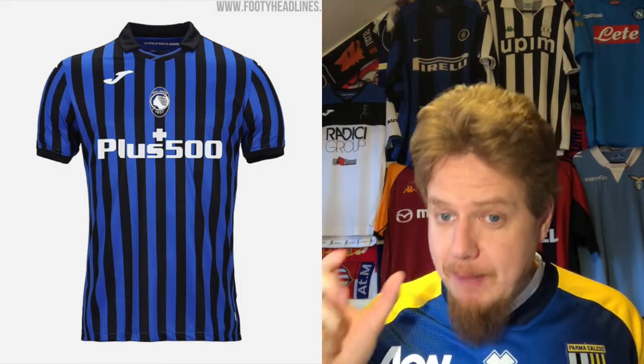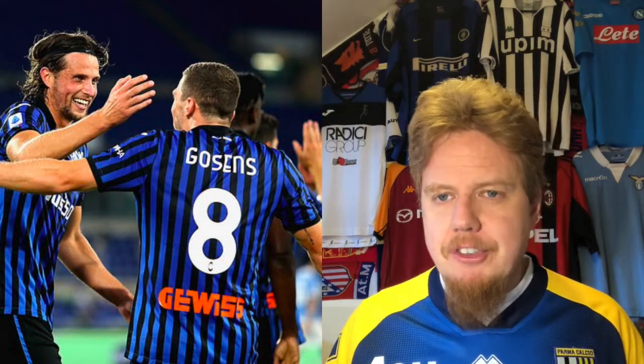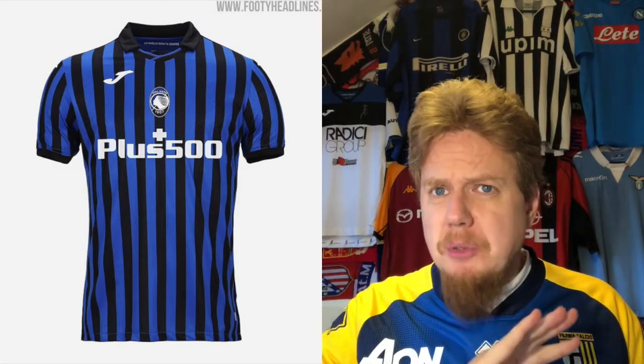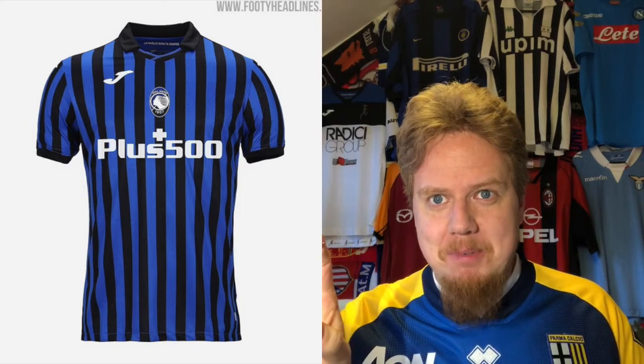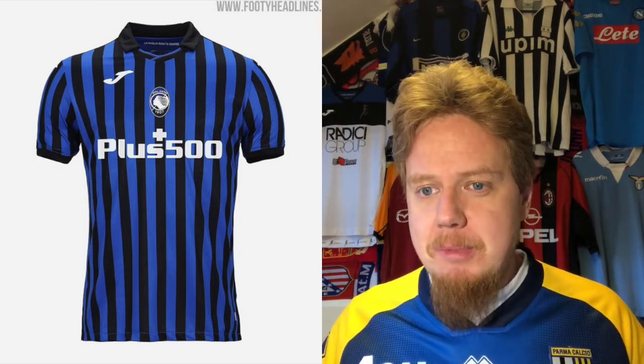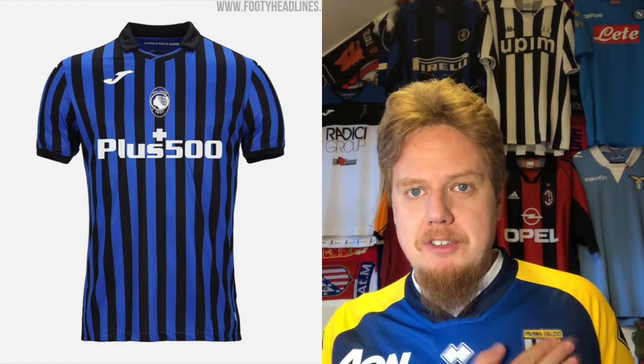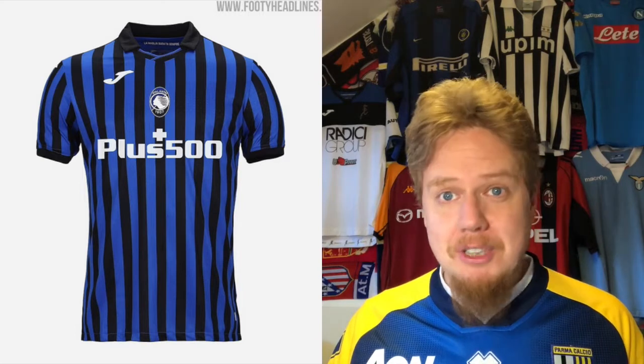This is also a really nice looking jersey with the Dea symbol. I actually wanted to get the home jersey — I initially always thought this was a reference to Inter, who are also black and blue, but no, Atalanta is a year older so they were the initial black and blue team. We get classic Italian looking striping; I usually like my stripes a little bit thicker like the Juve shirt back up there, but the thin striped look is probably my second favorite, especially in Italy where you see this very often.